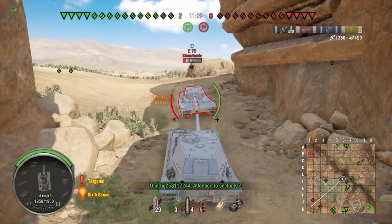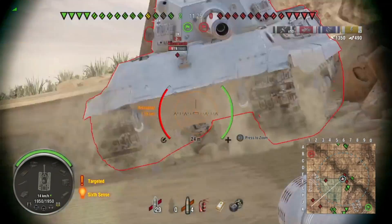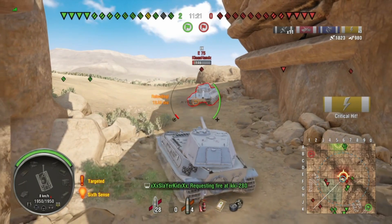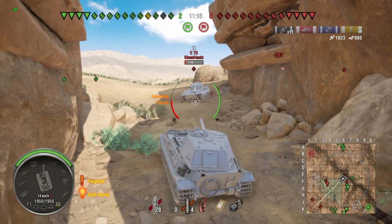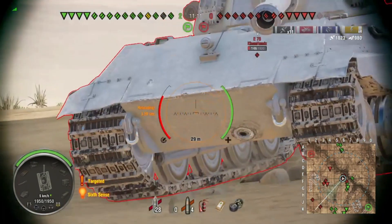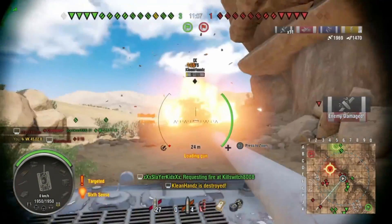I don't understand it — I guess it's kind of the same way with the ST-I and IS-4. You can see something coming up behind me, and there's a corpse of my teammate there. This poor E75 can't seem to hit me.